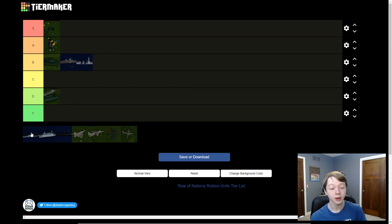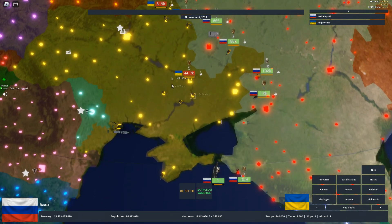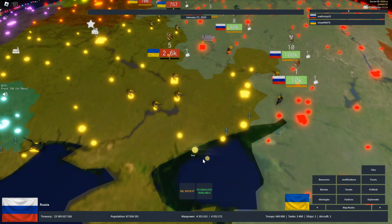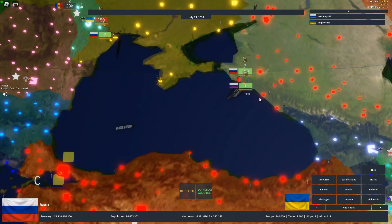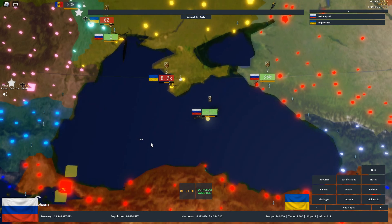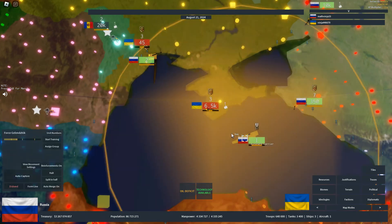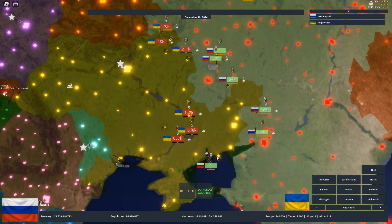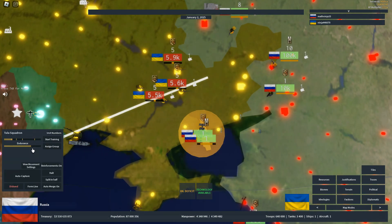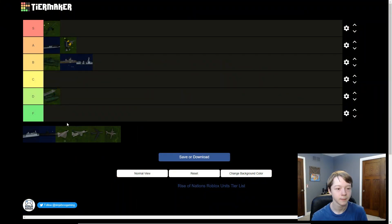Now we have aircraft carriers — these are really, really good. They have huge range and can be killed by submarines easily, but as long as you have subs, destroyers, and maybe frigates defending it, it's basically unstoppable. It can kill other navy units from range, hit ground units, and hit planes too. You can also land planes on it. I'm going to put aircraft carriers in high A tier, above infantry.